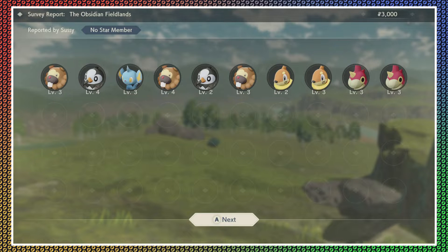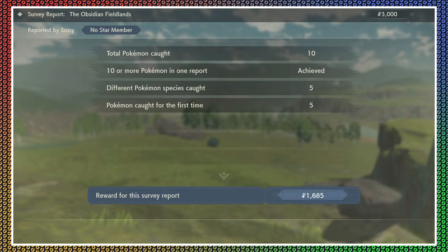Those are all the Pokemon I've caught. Total Pokemon caught: ten — ten more Pokemon in one report, achieved! Different Pokemon species caught: five. Pokemon caught for the first time: five. I don't recall seeing these tasks in the Pokedex specifically. But yeah, I'll welcome the cash.